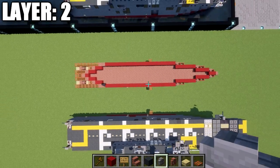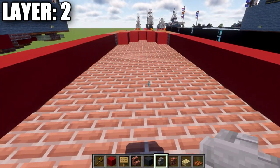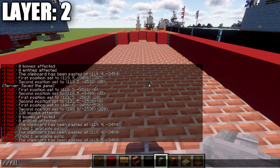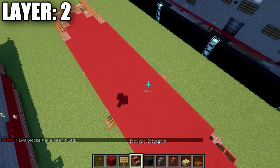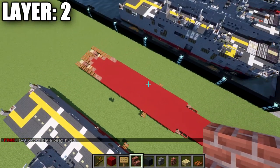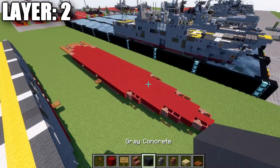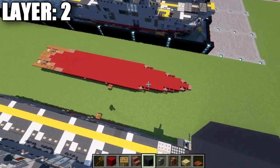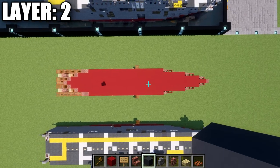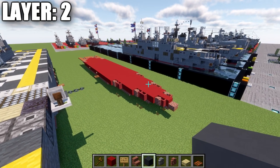This is what layer two looks like complete. You can optionally fill the inside of the ship with red concrete to close it in and keep a more solid-looking build — especially useful if building in water, as it removes water on the inside. That's the overview of layer two from the top down, and with that we move into layer three.